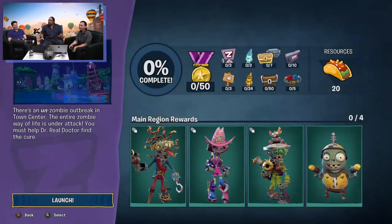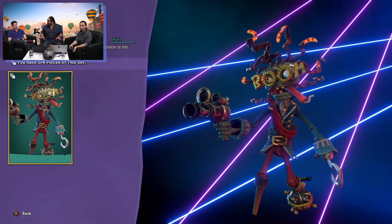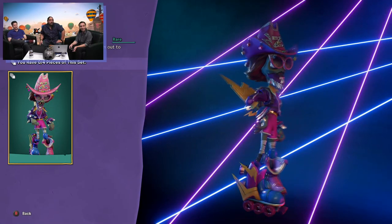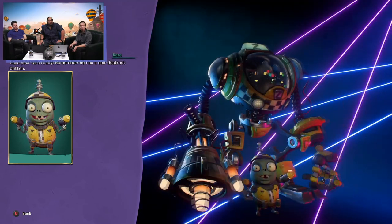We also got to see some of the costume rewards that can be earned in the Zombies Town Center. This includes the Big Boom set for Captain Deadbeard, the Z-Bling Rancher set for Electric Slide, the Rubbish Ranger for the Foot Soldier, and Imp Cab Express for the Imp.